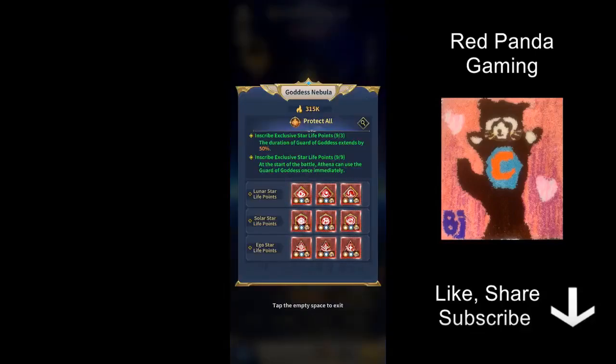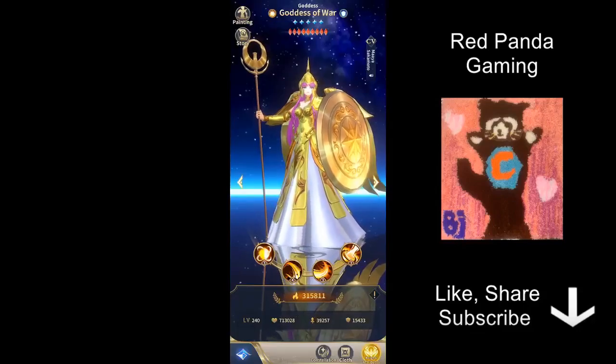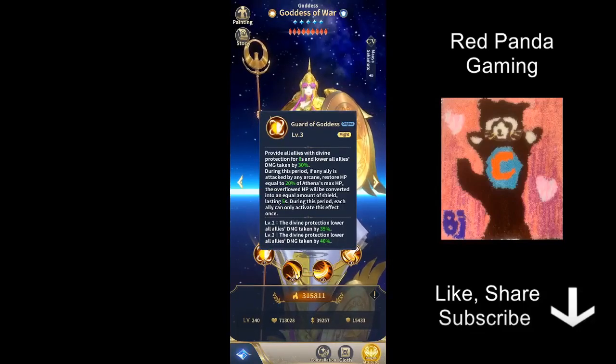Moving on to Constellation — in my opinion this is the most important thing about Athena God Clothes, at least right now. At 9 out of 9 Constellation, she can use her ultimate immediately at the start of the battle, allowing you to put up protection and cut damage by 40% right from the opening. This is extremely useful because it essentially spells the end of the Sagittarius Seiya meta — Sagittarius Seiya is no longer able to deal a crazy amount of damage at the beginning. Depending on whether you have Athena, the PvP meta could change quite significantly.